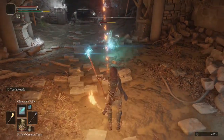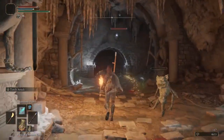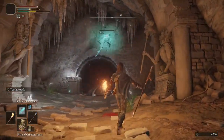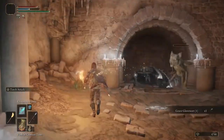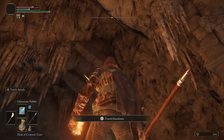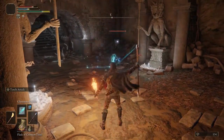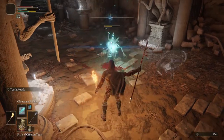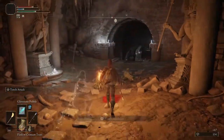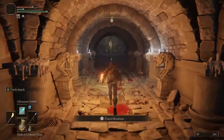In the first chamber there are three Imps total, two of them in the front of you and one in the back, but he won't attack you until you leave the room so you can leave him for the end. Make sure that you grab both flowers from this room and then you can go on to the second chamber.